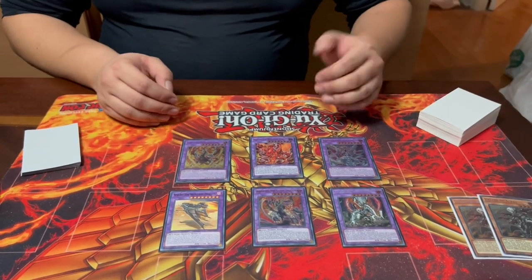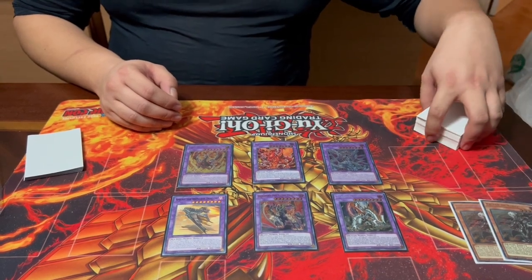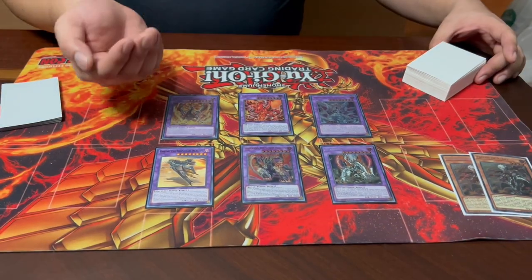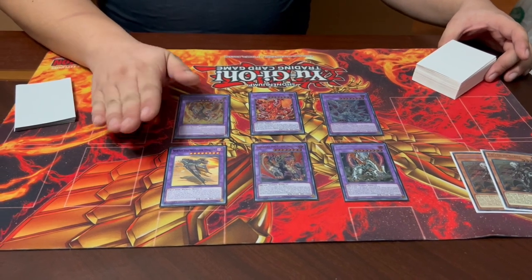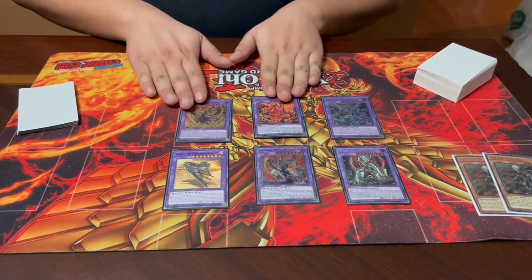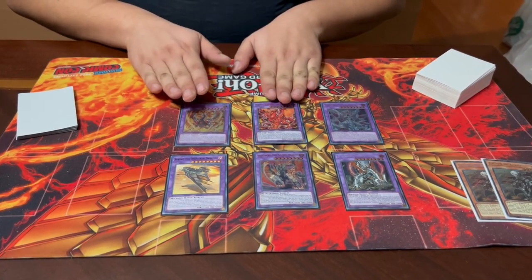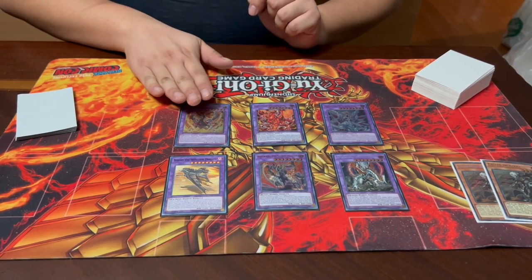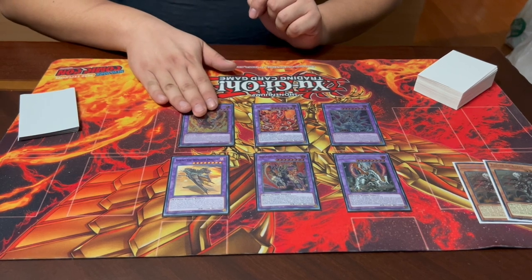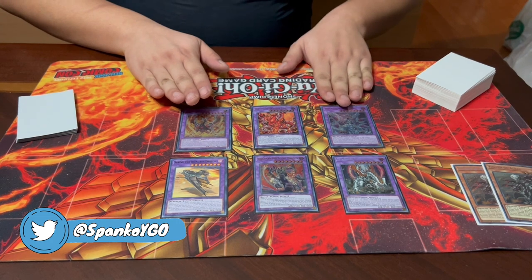Each fusion has decent effects. Titaniklad gets bigger relative to the monsters used to make it and gains card immunity for the turn cycle it's summoned, so you can just beat down. Brigrand means your opponent can only use monster effects to target it, not your other monsters. Sprind can shift columns and destroy all cards in its original column — so it's removal. Lubellion and Albion facilitate additional fusion summons: one by discarding a card, the other by banishing or shuffling back materials from your field, hand, or graveyard.